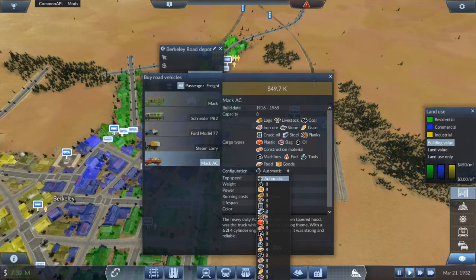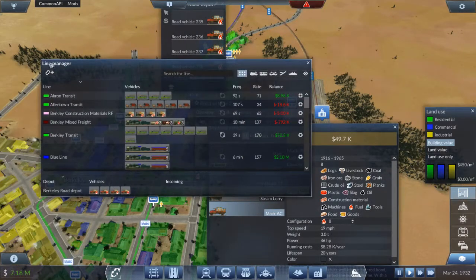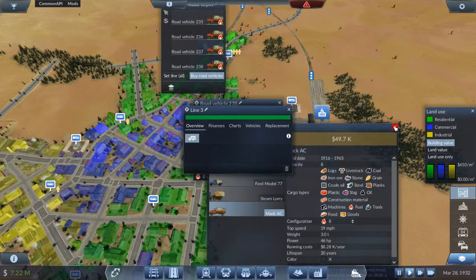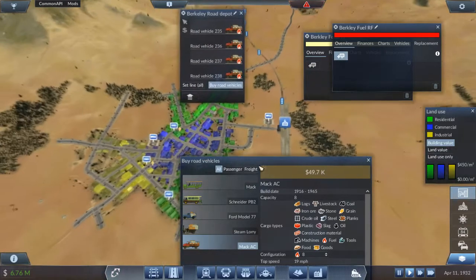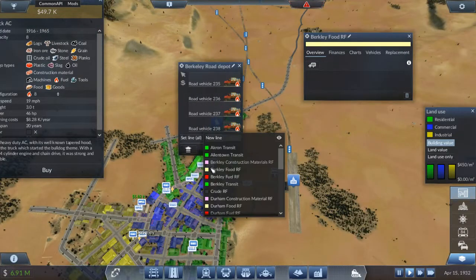We need four vehicles. Berkeley Mixed Freight - let's set this up. Berkeley Food Road Freight, we'll make it a bread color. And Berkeley Fuel Road Freight - there's no I in fuel - make it red because fuel is fire and fire is hot and hot is red. So this is Berkeley Fuel, all in one area because that's all it needs. Apply - done. This station has three terminals and the other one has two.